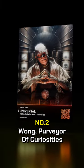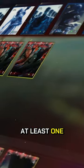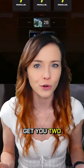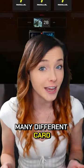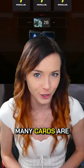Number two: the infamous Wong, Purveyor of Curiosities. Every deck needs card draw, and Wong will always get you at least one card, but oftentimes he'll get you two or three depending on how many different card types you run in your deck, and he even gives one unit extra stats depending on how many cards are drawn.